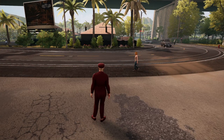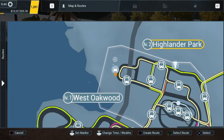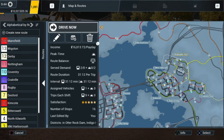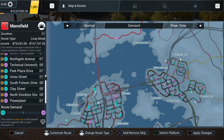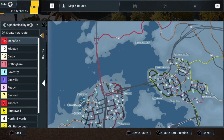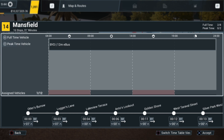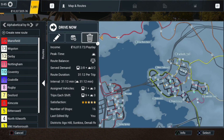Hello and welcome back to another Bus Simulator 21 - the next step with our bus company, Swift Valley Bus Company. Today I've created another route called Mansfield. It's a balanced route with eight pick-ups and eight drop-offs, about a 30 to 31 minute route. The bus we have is a BYD 12-metre e-bus. We can earn 16,000 on this route. Let's get to the bus.